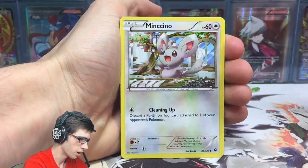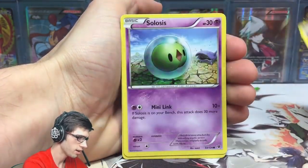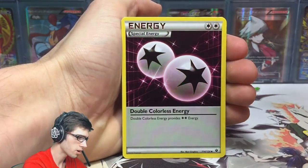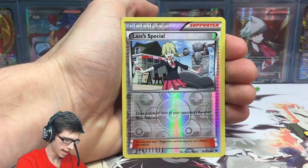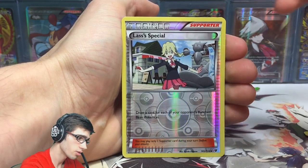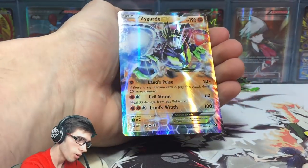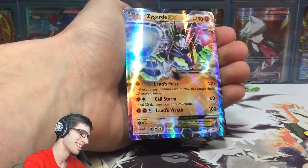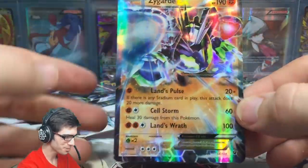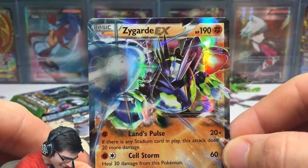From the first pack we got a Whismur, a Minccino, a Cottonee, a Solosis, a Wallaby, a Cinccino, Double Colorless Energy, Dome Fossil, Kabuto, a Lasses Special reverse, and the first pull from the first pack is...